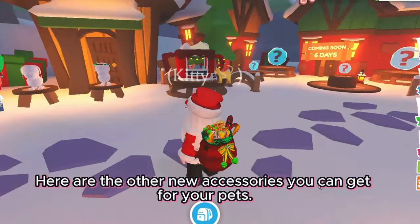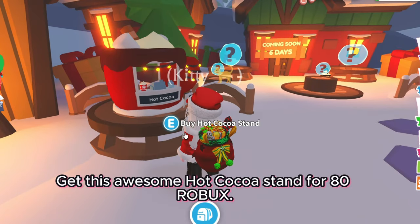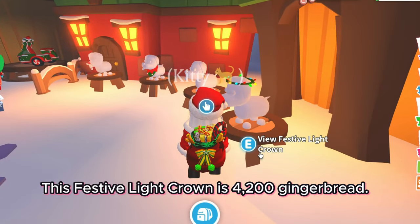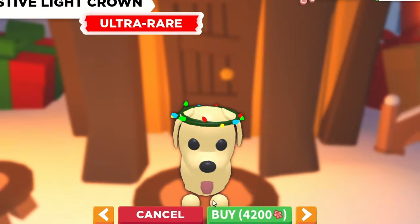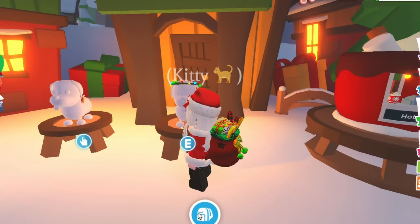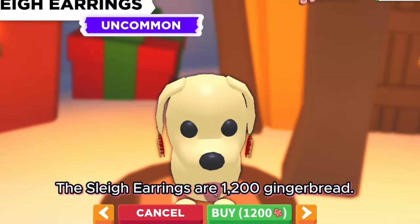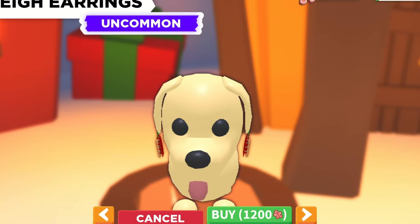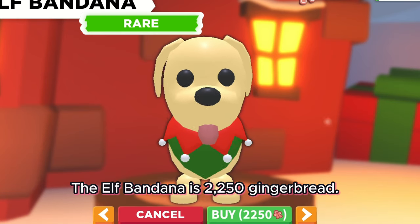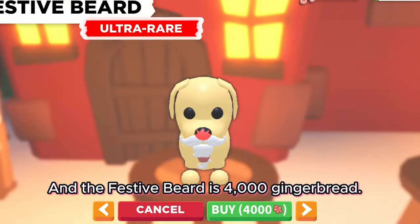Here are the other new accessories you can get for your pets. Get this awesome hot cocoa stand for 80 Robux. This festive light crown is for 1,200 gingerbread. The sleigh earrings are 1,200 gingerbread. The elf banana is 2,250 gingerbread. And the festive beard is for 1,000 gingerbread.